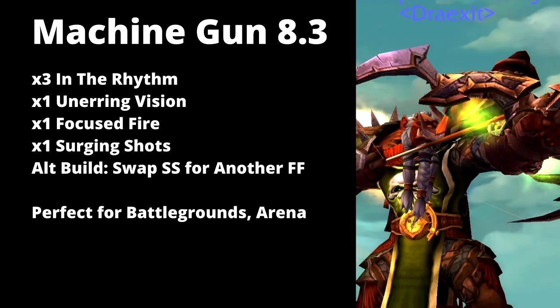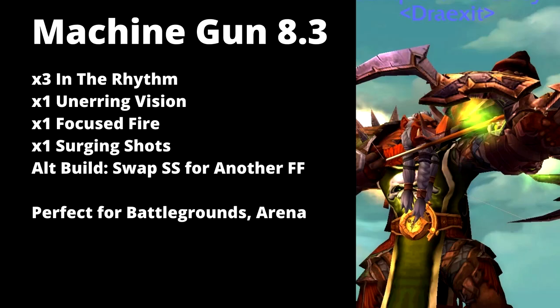For the talents for this first build, the machine gun build — otherwise known as the run and gun build — you're going to want to have 3 In the Rhythm, which gives you a small Bloodlust every 20 seconds, giving you 2200 haste for a 7-second window after you finish the cast of Rapid Fire. From there, pick up 1 Unerring Vision for extra crit, and 1 Focused Fire which gives you a little extra focus whenever you use Rapid Fire. Alternatively, you can drop Focused Fire for 1 Surging Shots, which gives a 15% chance on Aim Shot to fully reset Rapid Fire's cooldown.